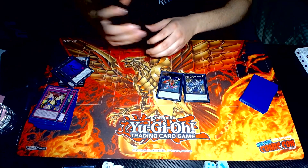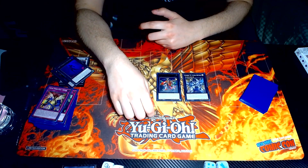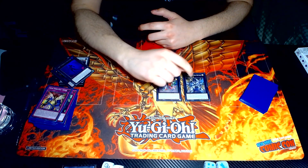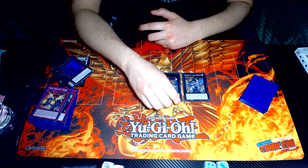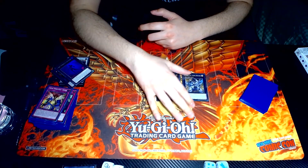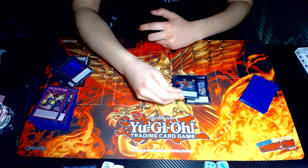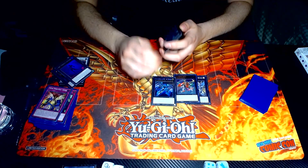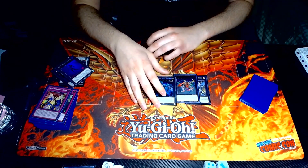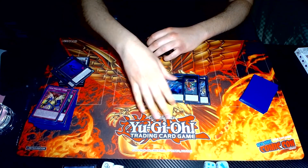The two cards I replaced Dragoon with are Utopia Beyond and Gaia Charger. Dragoon wasn't good for establishing boards, meanwhile these were. After you beat out a few negates, you play Utopia Beyond, make all their attacks zero, swing into it with whatever monsters you have, and then in Main Phase 2 you go into Zeus. I won a pretty good amount of games with this card alone — the card is insane.